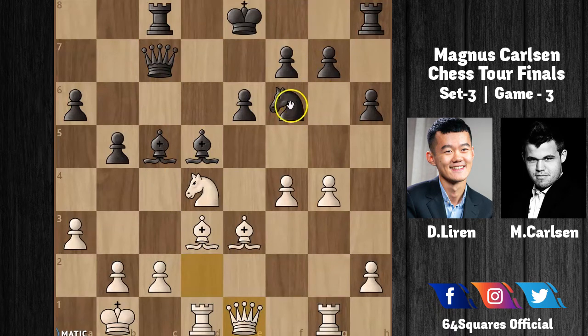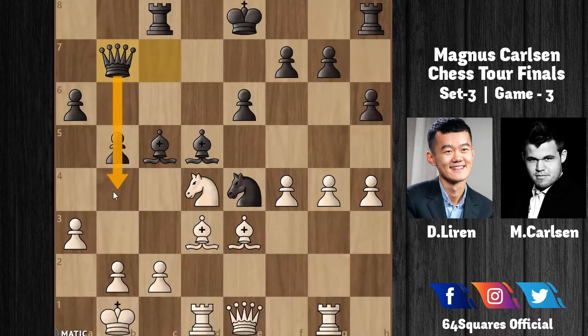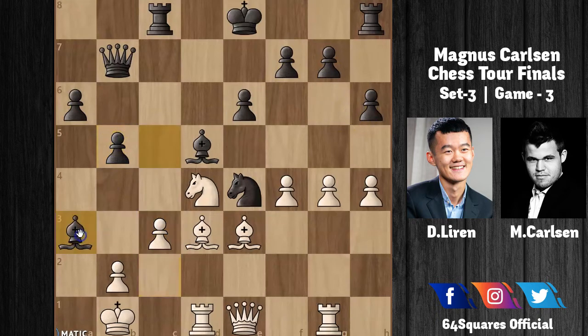After Queen to e1, Carlsen plays Knight to e4. Ding responds with h4, planning to launch a kingside attack by advancing his pawns. Carlsen plays Queen to b7, preparing b4 to launch further queenside pressure. Ding plays c3 to stop b4, but Carlsen plays b4 anyway — a brilliant move.